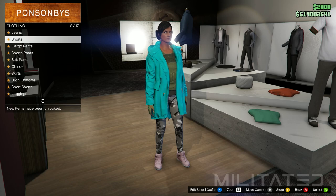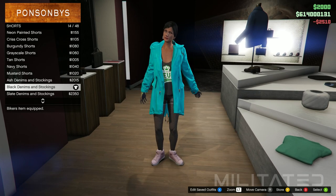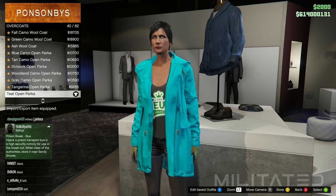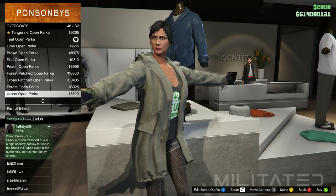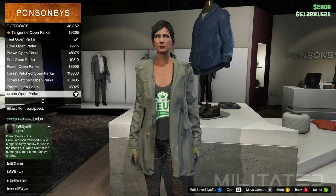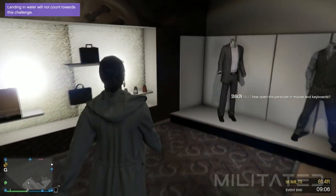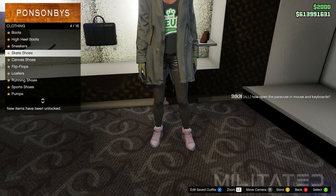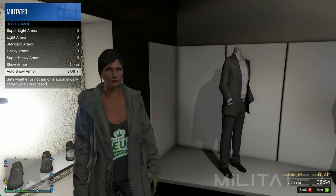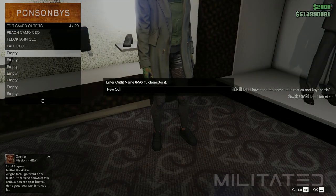In the pants section go into the shorts category and purchase the black denims and stockings, which will turn into the black low crotch sports pants. After purchasing those head back over to tops, go into the overcoats category, scroll down a few, and purchase the urban open parka — this will turn into the black longline hoodie. We already have the feud t-shirt equipped from the previous outfit, so back out of tops and head over to shoes. Go into skate shoes and purchase the all black backside, which will turn into the black scruffy boots — or if you want you can also put the pink plain high tops. Open up the interaction menu, go into inventory and body armour, and equip the heavy armour. Then save this in outfit slot 4 as B Longline CEO.